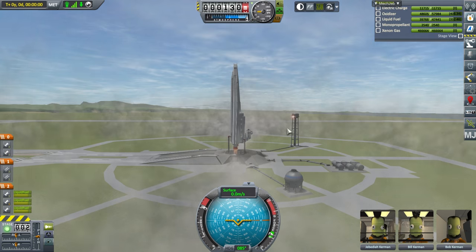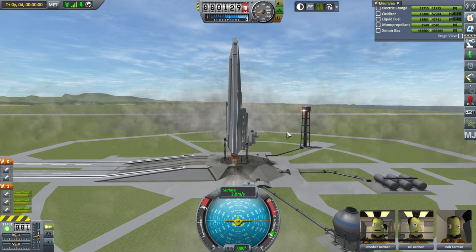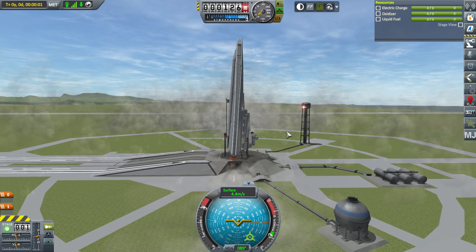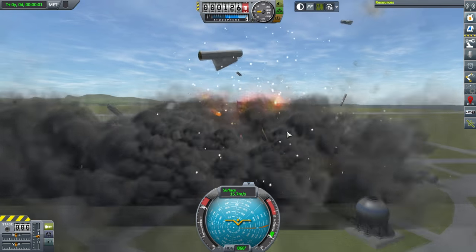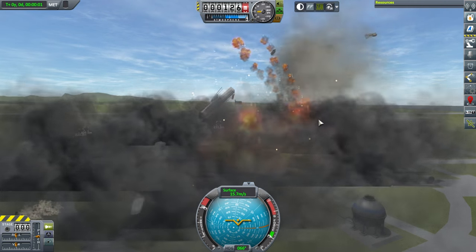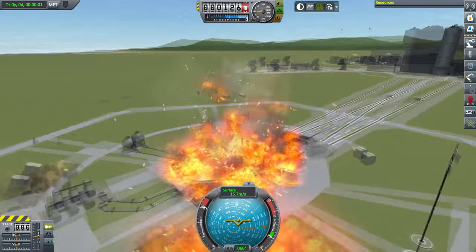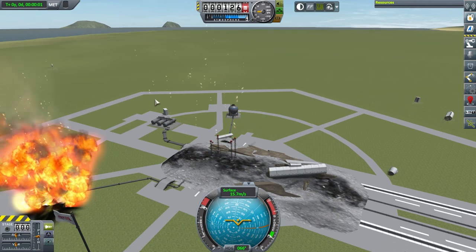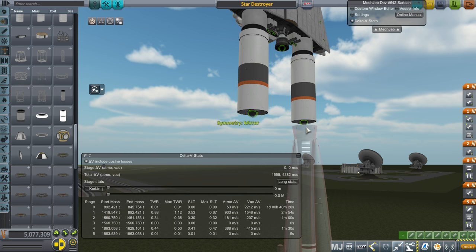I eventually decided to release the clamps, and this Star Destroyer does not have a thrust-to-weight ratio of 1, so of course it went down — a very spectacular explosion. Now we know what happens if a Star Destroyer does that. We really need anti-grav units, but those have proven a little bit tricky from Kerbal Foundries. There is a mod for anti-grav units.